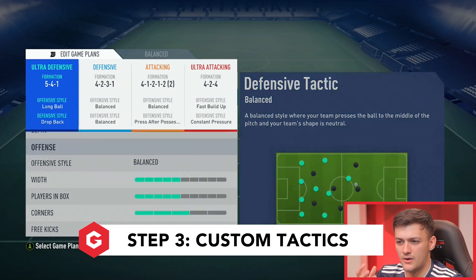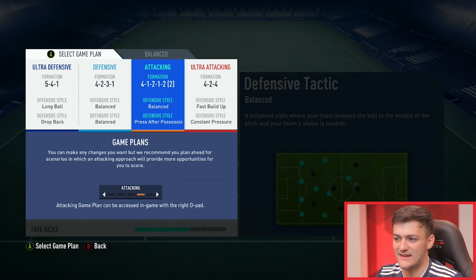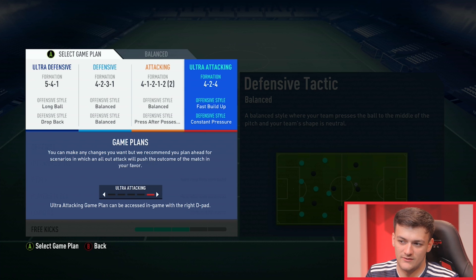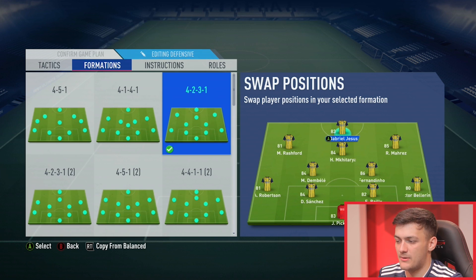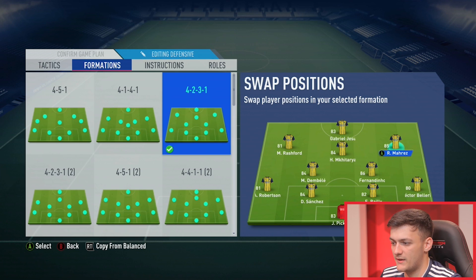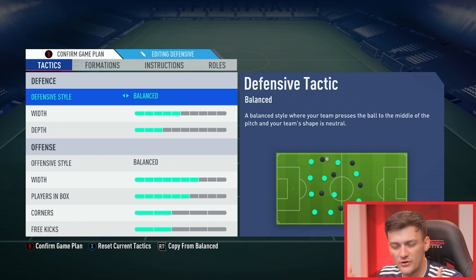You're allowed four presets in custom tactics this year. I always switch to my defensive preset at kick-off, which is 4-2-3-1 narrow. To set this up, go to formations, pick your formation, click Y, then move your players around on screen — that's where they'll play in-game. I've got the tactics on balanced-balanced to start with. We don't want to be attacking too much or defending too much at the start; we're just feeling our opponent out at this stage.